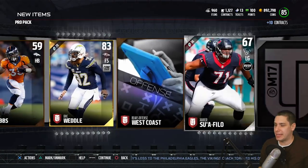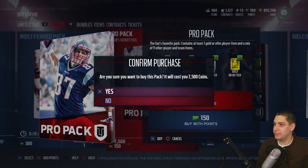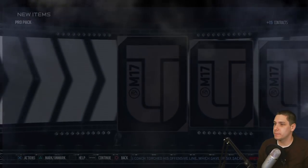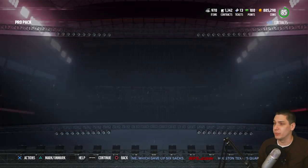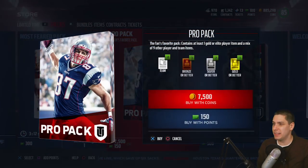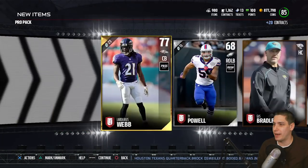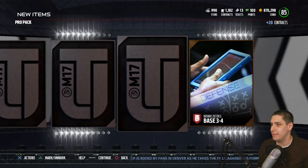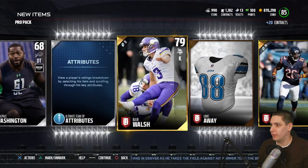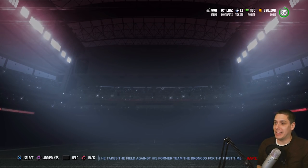We'll wrap it up with that Team of the Week pack. We get an Eric Weddle there. Pro packs have been kind of dry so far. Let's see if we can make it happen with these final couple of packs. We just need one good pull. We get an Anquan Boldin - probably one of the worst receivers you can get. Other than being a good run blocker, he's just terrible in pretty much everything. His speed is just horrendous, so he's pretty much unusable at this point. And we get a Ladarius Webb right out of the pack. Let's do one more pro pack and then wrap it up with that Team of the Week pack. We get an Anchoal Rolle and a Blair Walsh - two golds. We did not pull anything great on the pro pack side of things.